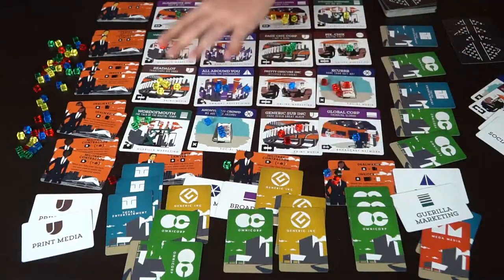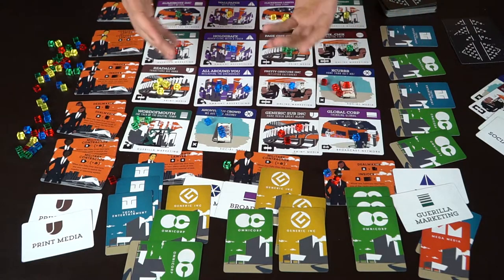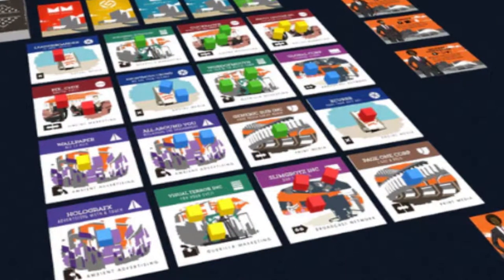Whoever has the most total points at the end of the game is going to be the winner of New Corp Order. A couple caveats — I messed up a little bit. The cubes are going to be worth two points as far as influence in color. So the green would have actually been tied, because one cube and one card is three, and three cards is simply three points. Remember that cubes are worth two and cards are worth only one.